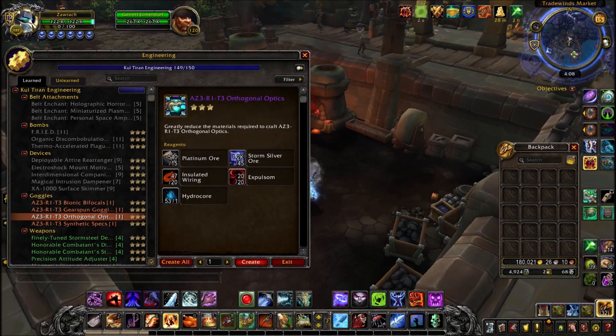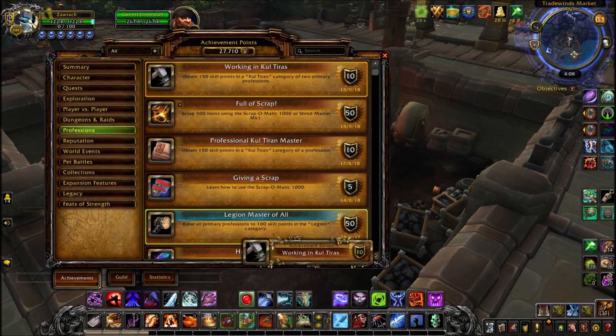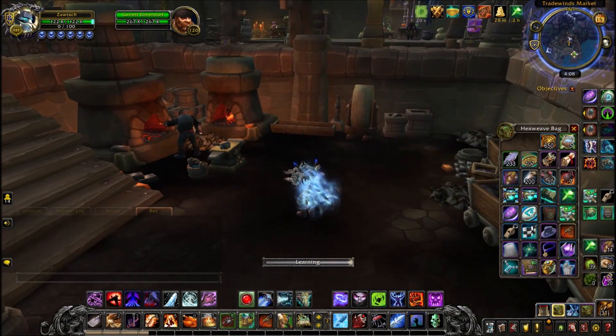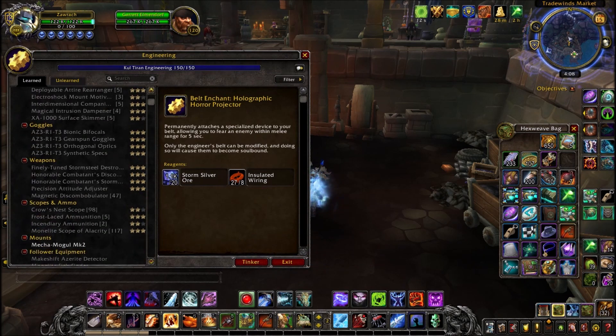Along the way, you also want to craft your goggles. These are the Azerite 340 goggles that you can make. Try and time it so that you get it crafted while leveling up to 150, so that you're not wasting the skill at the end. You want to get to 150 engineering so you can learn the recipe, which will then give you a list of all the materials needed for crafting this mount.